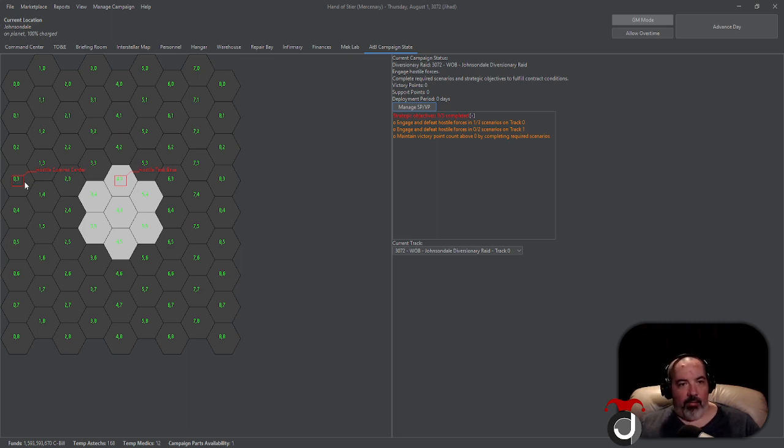On the StratCon map, you'll also see a couple of little red squares with text next to them. For example, we reconned hex 4-4 and managed to run into a hostile tank base. These different facilities have different bonuses if you capture them, but if they are in enemy hands, they give your enemy those bonuses to any drops that occur on that track. Here the enemy has a hostile comm center and a hostile tank base — those bonuses apply only to battles on Track 0.